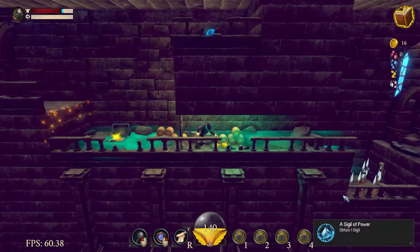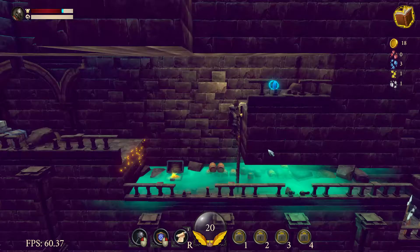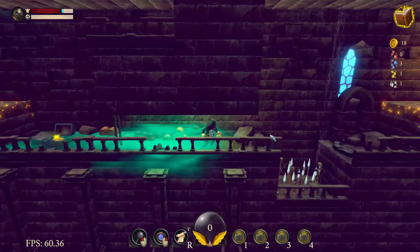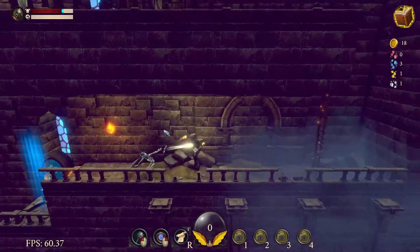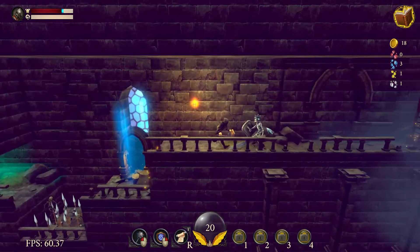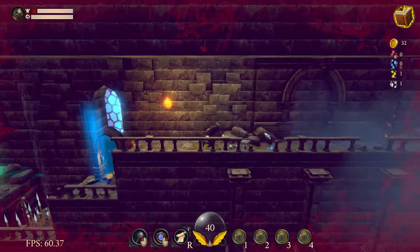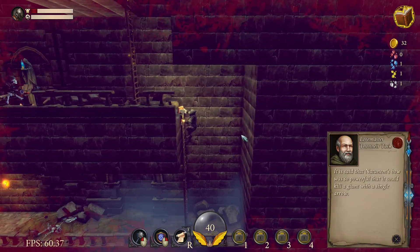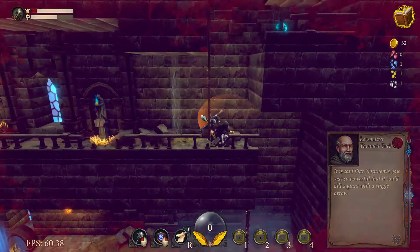Oh yeah, give me those. Obtain one signature - I already got this achievement before. Don't know if I was meant to get it again. Is this the same map? Oh no, it's different. Yo, just jump right over you. He hit me there - that's a poorly timed jump. Oh, my screen's permanently bloody. Said that Natumen's bow was so powerful it can kill a giant.